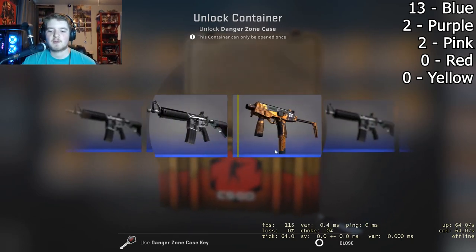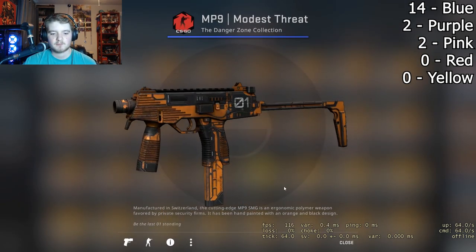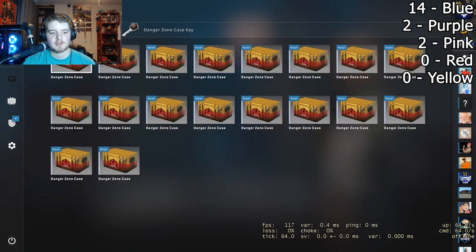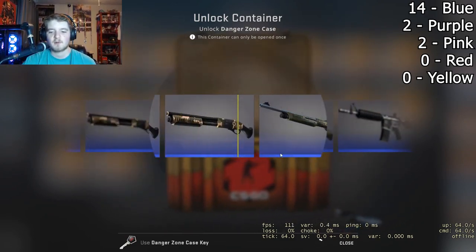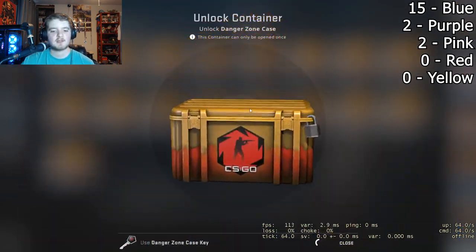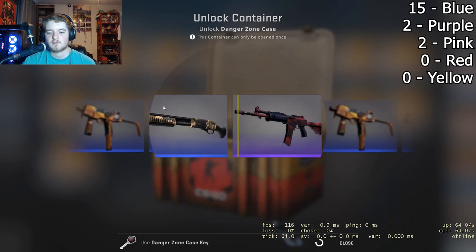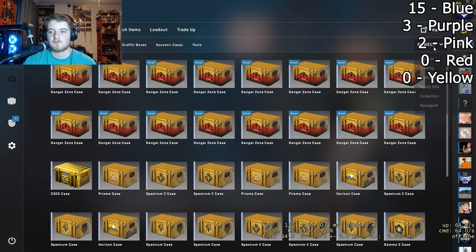Always do that little shake for luck. Gaben, please. Haven't gotten this one, so it's a new blue, but I don't know if I like this skin — a little too much going on. Gaben, please — something good, I spent $100. Another blue. Last skin for the first 20. Come on, at least the red. Well, there we go — some purple we haven't gotten before, not too bad.